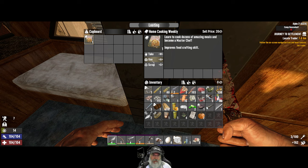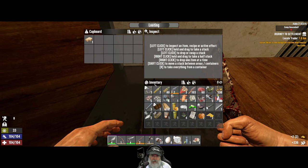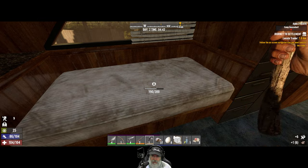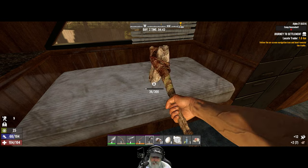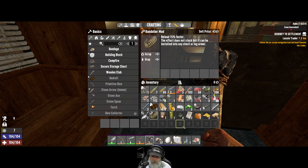Oh look at that — we can now make goldenrod. A couple more of those and we'll be able to make red tea. We could take that because we do have vitamins. Let's break this mattress up for cloth, because as soon as we can come across some glue or even better duct tape, I want to make some cloth armor so we can get three extra slots. We need a chest piece and legs — this mod can go on any piece of armor but it has to be armor, not clothing.